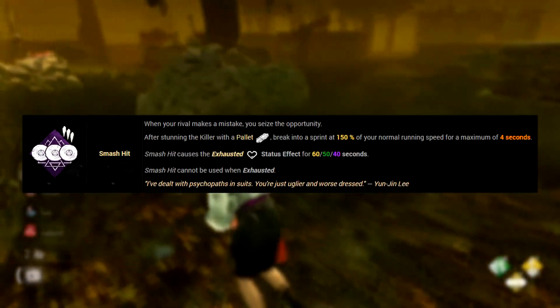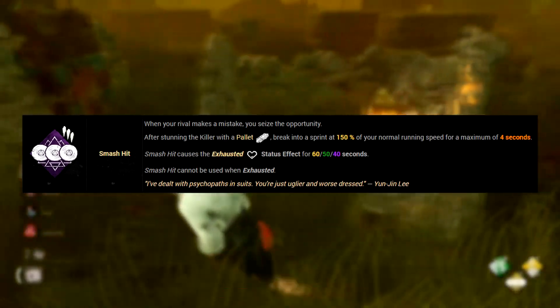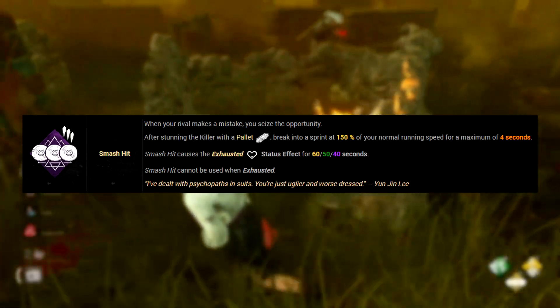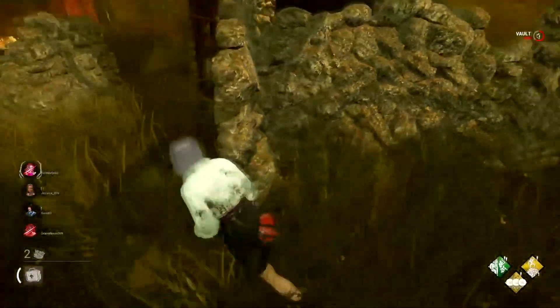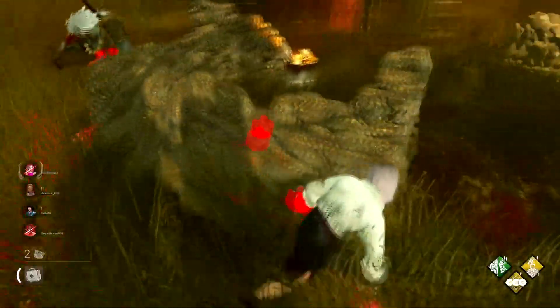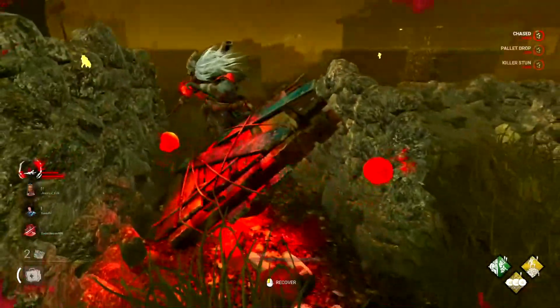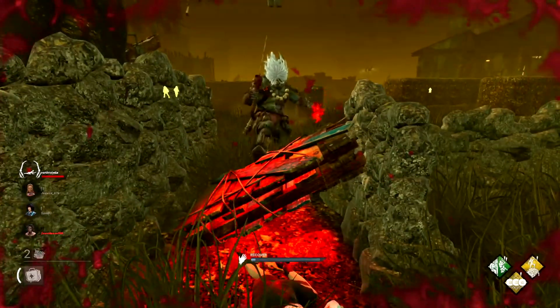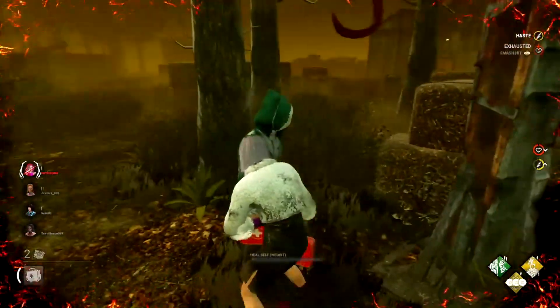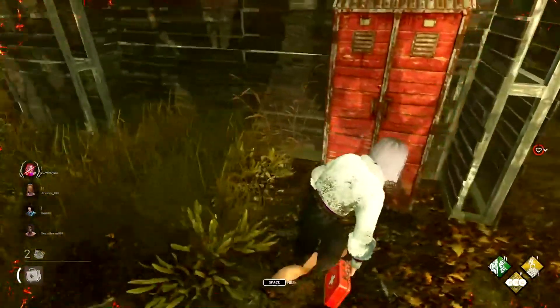The next perk we have is Smash Hit at level 35. This is another exhaustion perk, which is fairly interesting right now. How this works is when you pallet stun the killer, you'll break into a sprint of 150% movement speed for 4 seconds. Now I'm not sure if this is intentional or not, but right now if you stun the killer and still get downed, then Smash Hit is delayed until you're back up again. So whether that's after an unhook or whether you get fully recovered by another teammate, you will stand up and you will use that haste status. It's not like Lithe right now, where if you vault a window and still get hit, then the only thing that gets increased is your crawling rate.